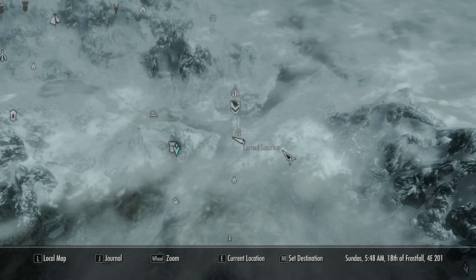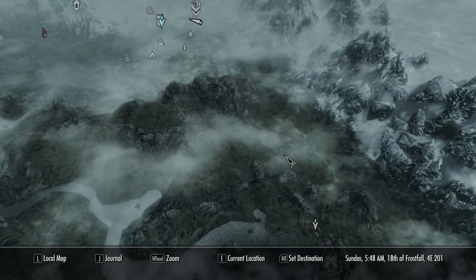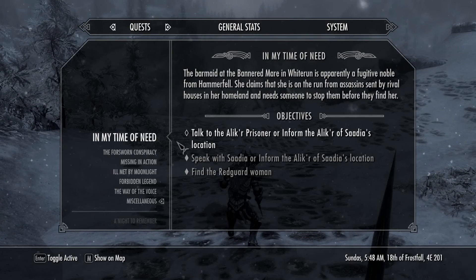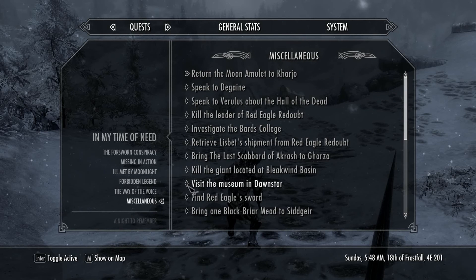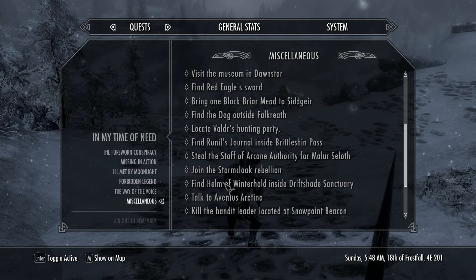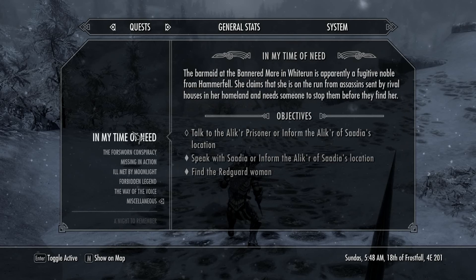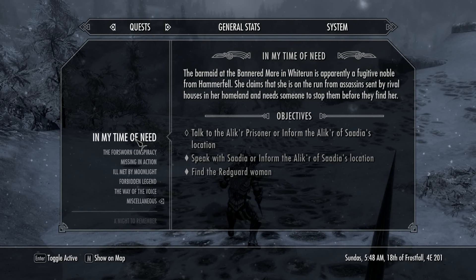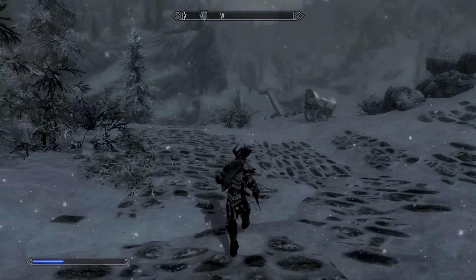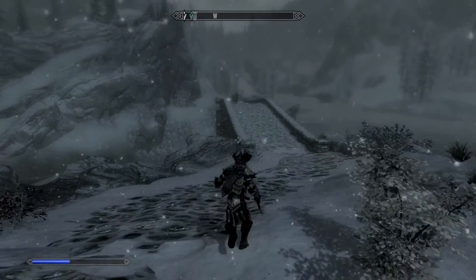Am I missing something? It looks like it's telling me to go the opposite way. Hold on, maybe I have another quest active as well? No. I don't get it, guys. Honestly, I don't know why it's telling me to go this way. Yeah, now it's active. Now it's not active. I don't know why it's telling me to go this way. Well, whatever. Let's see where Clairvoyance takes us.